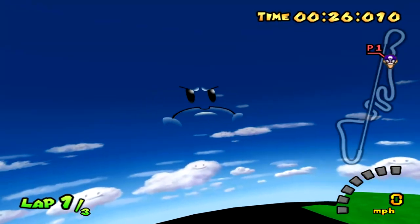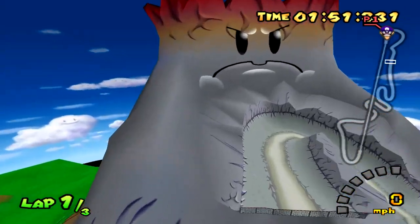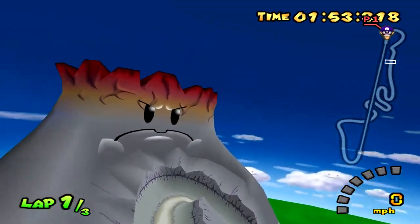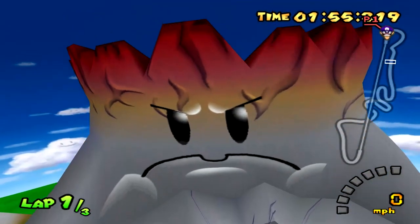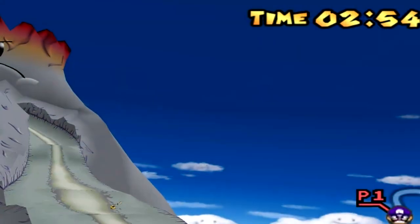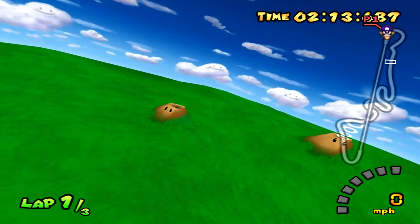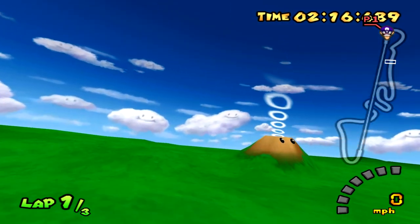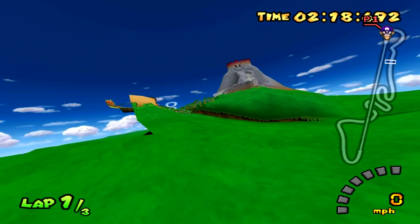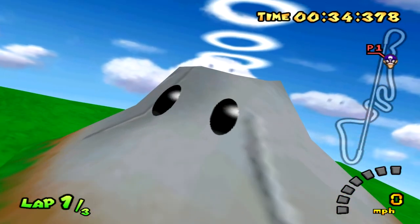That's a pretty angry looking volcano. I mean, I wouldn't be super happy to be filled with molten lava, or to be missing my entire backside either. Here comes the sun! Another kind of cool thing about this map are the tiny little other volcanoes that we can see off in the distance, which unlike the big angry volcano are completely modeled and textured. And that's probably why they aren't as angry.